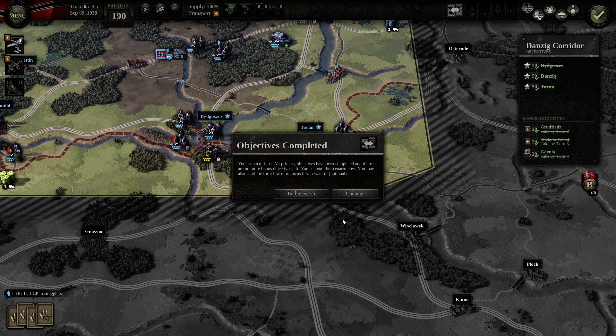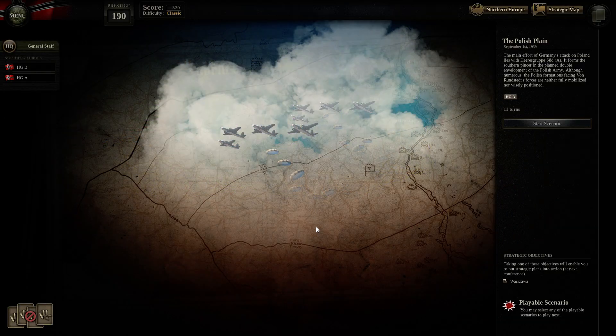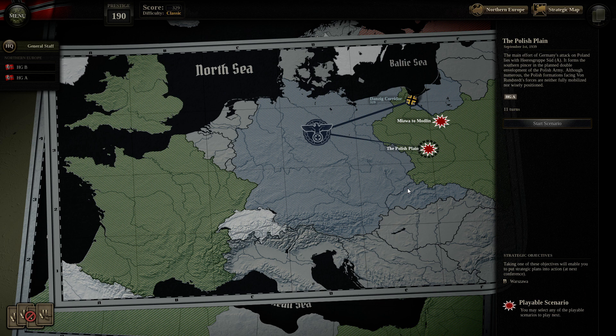There we go — victorious. All primary objectives completed, no more bonus objectives left. We took some infantry and support losses, but killed seven enemy units and took a lot of prisoners. Everything was gained — very happy with that. Two more scenarios remain. I think that's a good place to cut. Thank you very much for watching, do leave a like, and comment on how you think we've been progressing — it really helps on a new series.